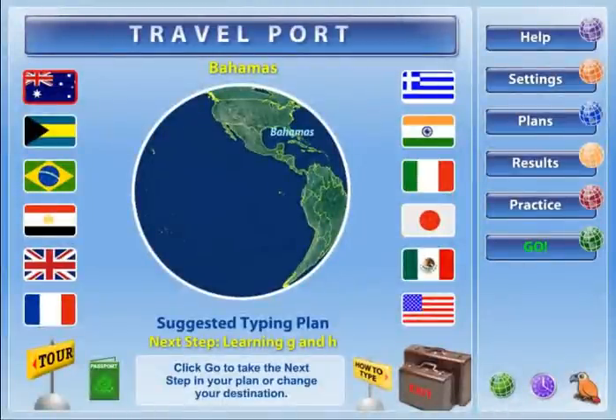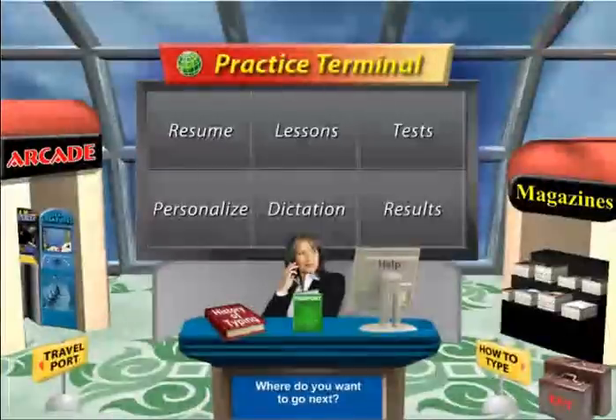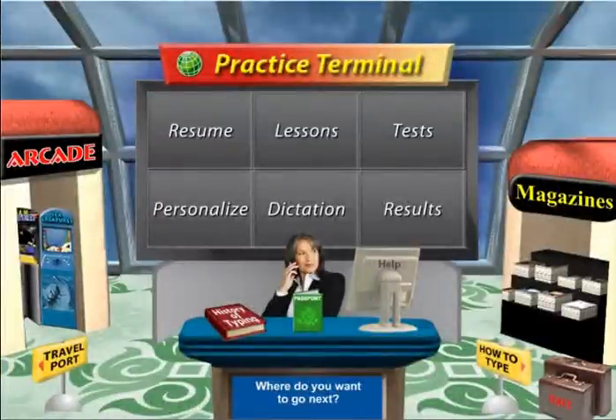Improving your typing skills takes practice, practice, and more practice. You can take a break from your trip at any time by clicking the Practice button on the Travelport to visit a practice center.